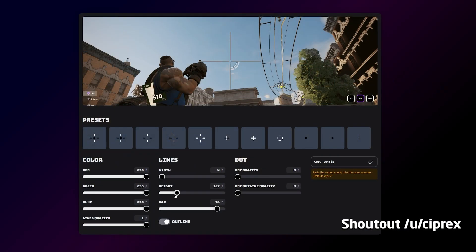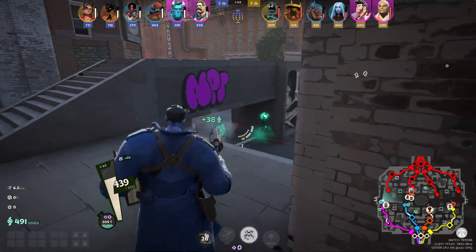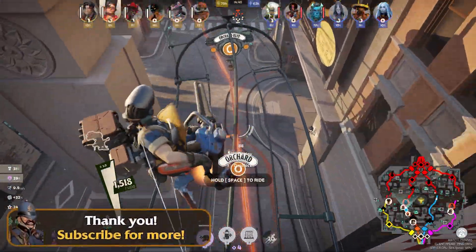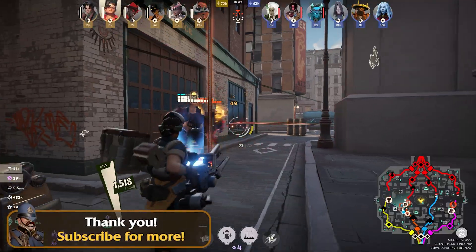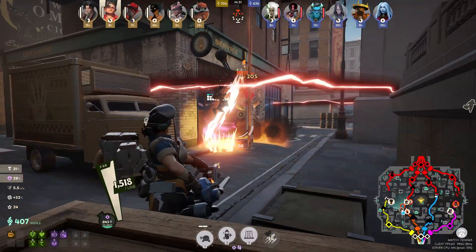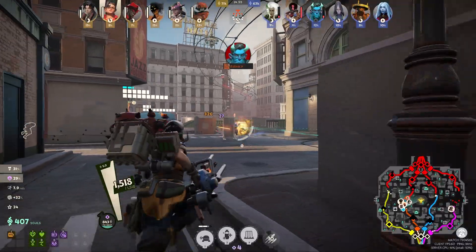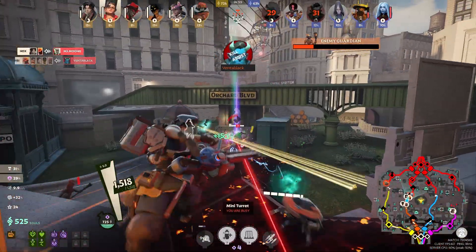So with using both the website and now knowing how to fine tune it in the console, you should be more than ready to set up your Deadlock crosshair exactly the way you'd like it to be. Before it was fairly easy to mess with even in the console, but now thanks to Cyprix's tool it's easier than ever. So go ahead, set up your crosshair and enjoy your Deadlock journey. Thank you for watching, stay tuned for more videos and I'll see you all next time.